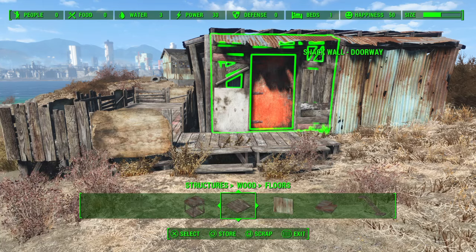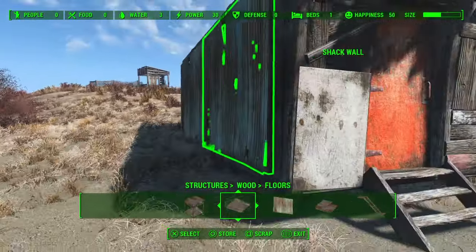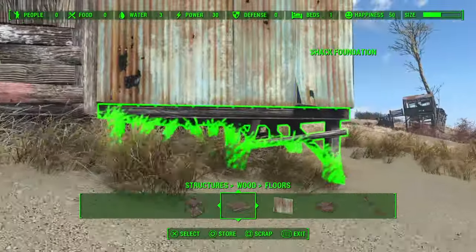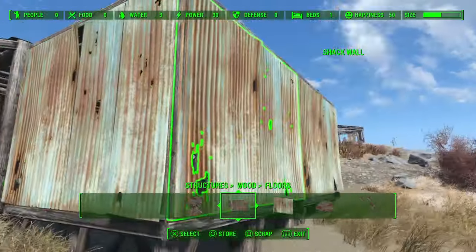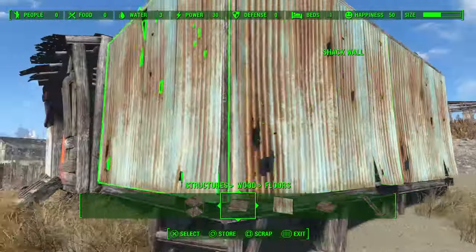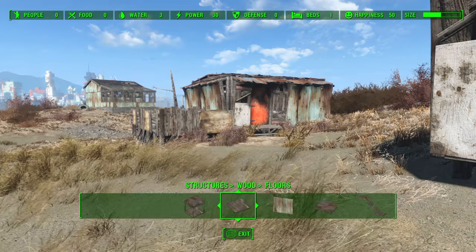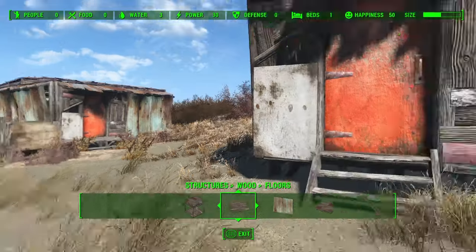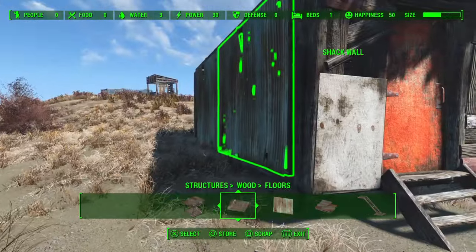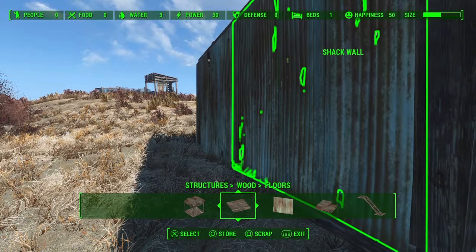Now, a quick note as well on a big thing that I see people doing. So if I go back to this shack over here, one of the reasons why it looks so just unappealing, and a little bit almost weird, is because it's using the exact same shack wall. Obviously, so is that one, but then I've added character to the other side, so you don't really notice the fact that it's repeating the same piece of walling over and over again.